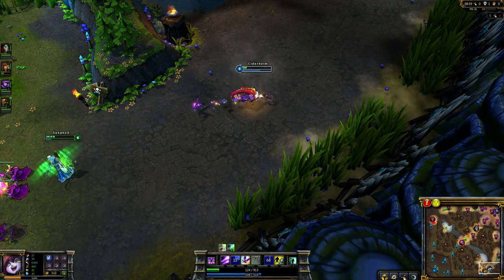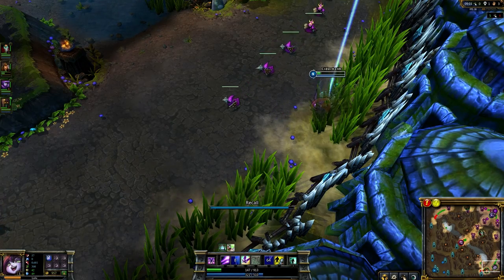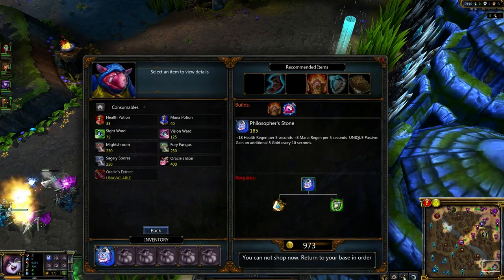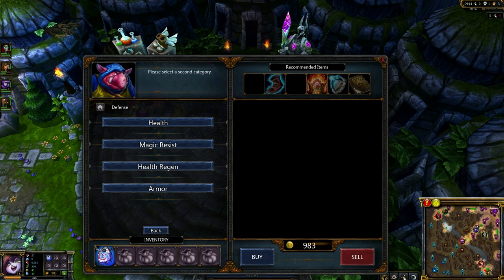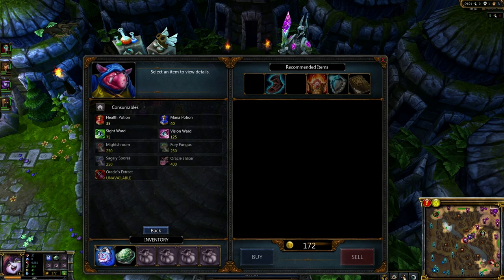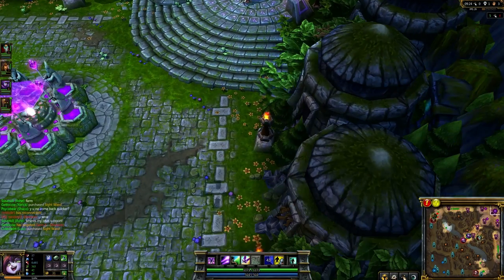In the early game, counter-warding tends to be specific, and pink vision wards are often suited to this. As the game progresses, denying more vision across the map allows your team more latitude and better opportunities, and this is where Oracle's Elixir tends to be more effective. Counter-warding is virtually always good in game, but is often not necessary for every single ward. Don't put yourself in a position where you're being baited into bad situations by counter-warding wards that you didn't need to take out.